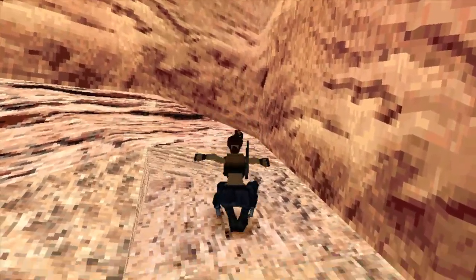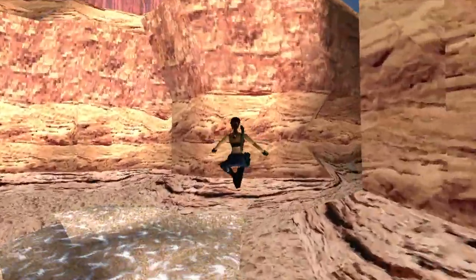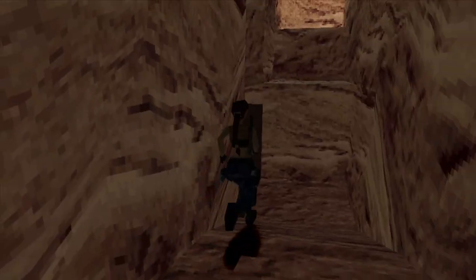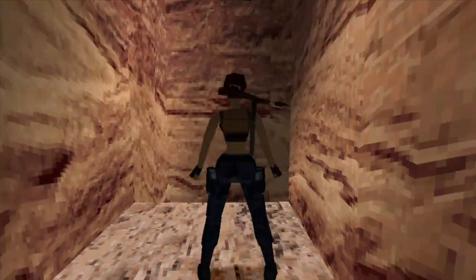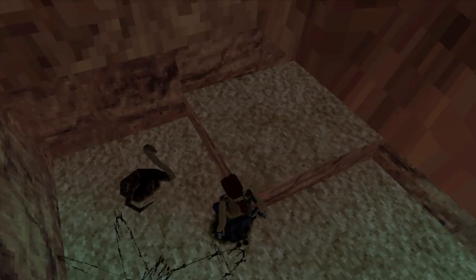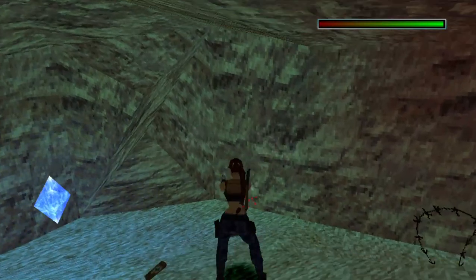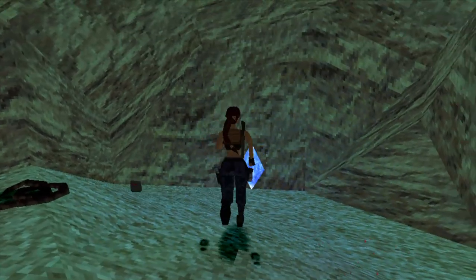I'm going to be covering off the level, guiding you through this, and also collecting all the secrets. There are three secrets in this level. I've just gone into this little cave here, I'm going to jump up and slide down backwards because we're going to get our first secret which is down here. Shoot to the right and then take out this snake — there's two more as well. Take these out.